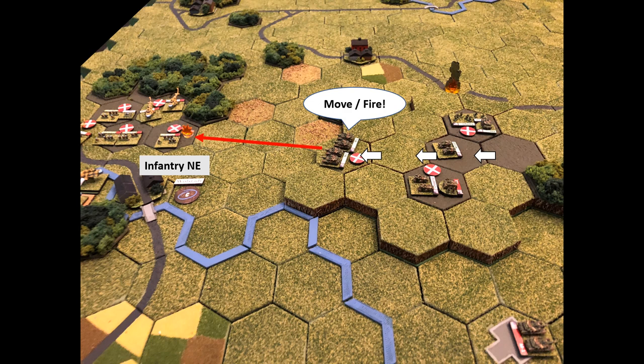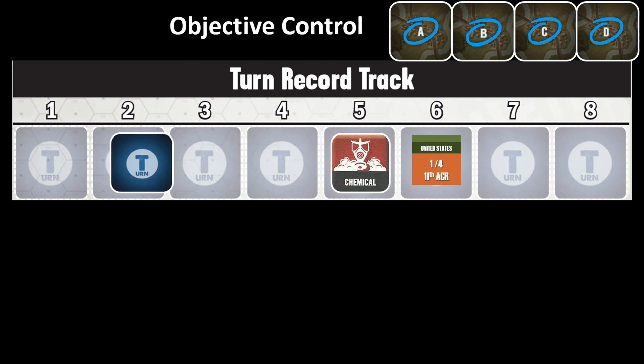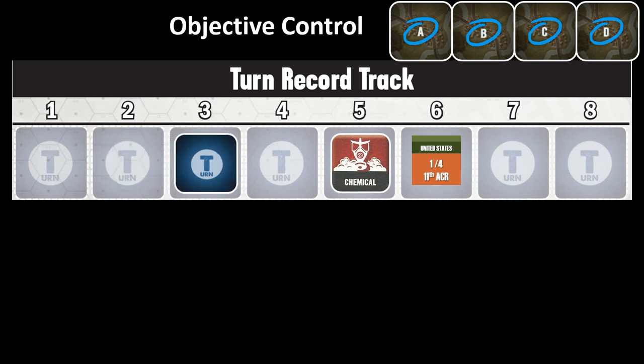The other Abrams moves and takes a shot — no effect. The M113 fires with no effect. End-operations is called, and we move to turn three — all four objectives still under NATO control. The Soviet attack helicopter cards have been pulled from the deck since those helicopters are eliminated.